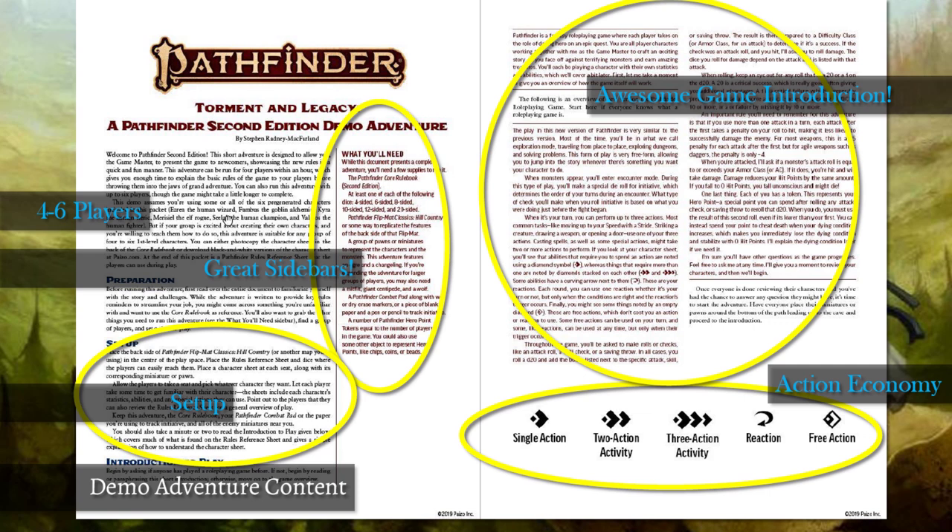Whoever wrote that section did a really good job — it's not easy to write because every single word counts. Every minor example like drawing a weapon or opening a door matters, because those little memories stick in someone's mind: 'dropping a weapon is free, opening a door costs an action.' Those are the examples players will live with as they think about playing the game more and more. From there, we get right into the adventure.